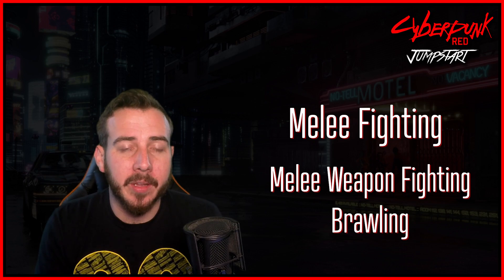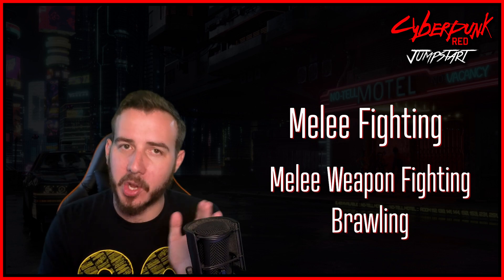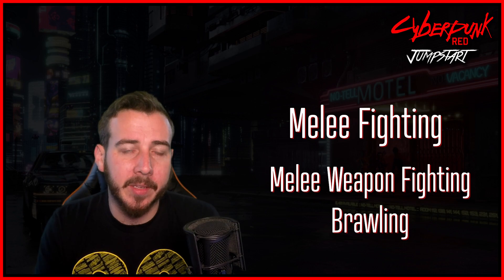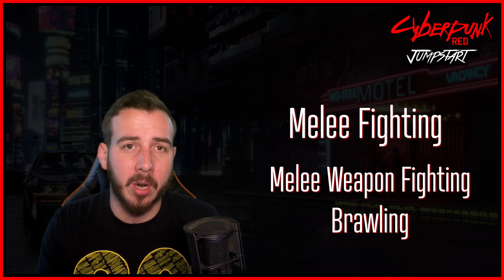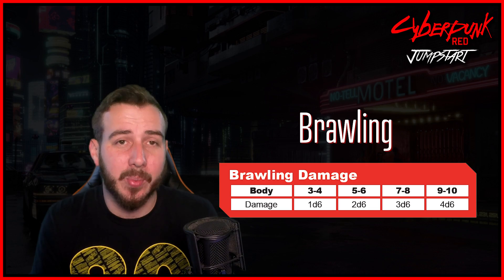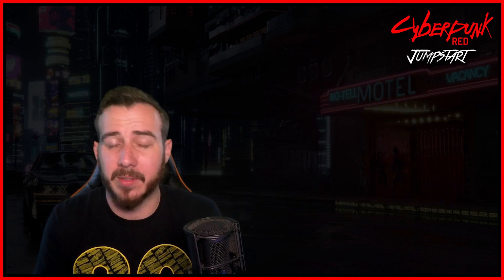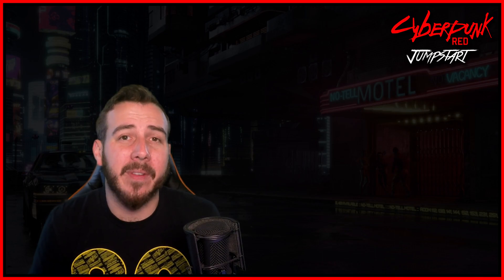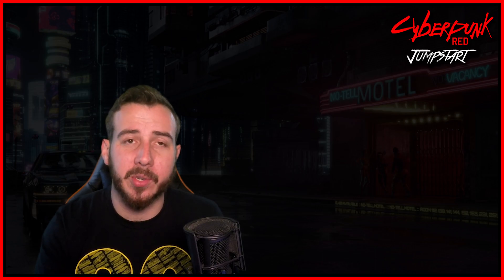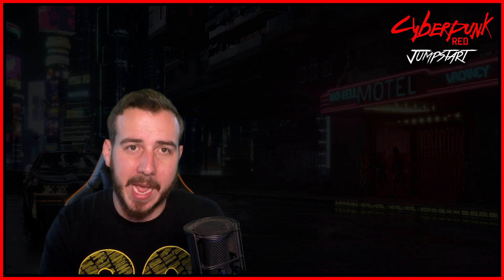Melee weapons and brawling both give you two attacks per turn, which can be split with a move action — attack, move, attack — and can target different targets. Importantly, melee weapon fighting does damage to armor, whereas brawling does no damage to armor at all. So why brawl? It does massive damage if the target isn't wearing armor, scaling with your body score — potentially 4d6 per attack, twice per turn. If the target is wearing armor, you'll need to wear it down first using a melee weapon or ranged attack. The benefit of melee weapons is that each attack that deals damage will ablate — reduce — the stopping power by one.